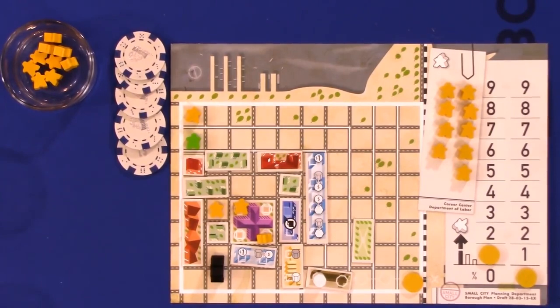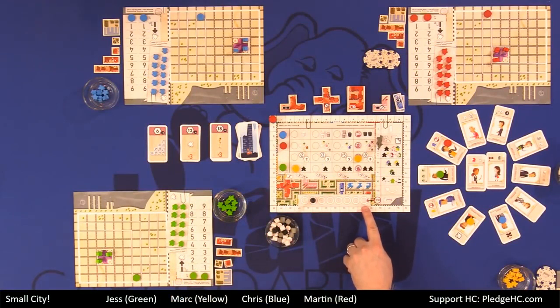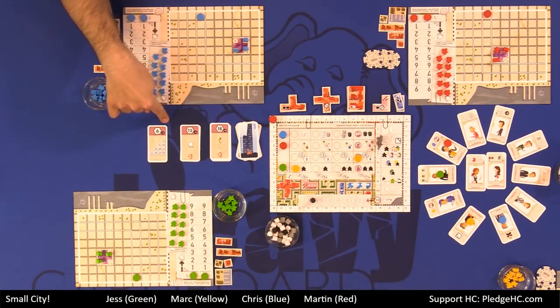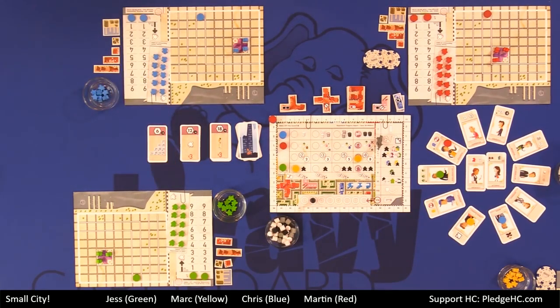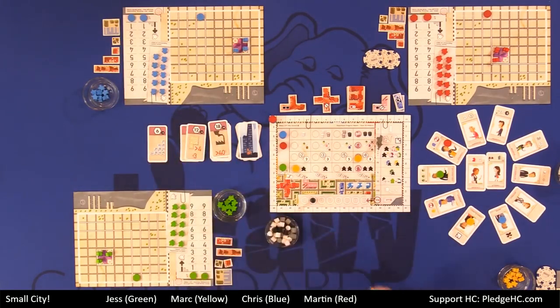We rinse and repeat for eight rounds. At the end of round eight, we gain or lose points based on whether we fulfilled our promise cards. Then we lose points for the pollution we have. We're each going to get one 6-point, one 12-point, and one 18-point promise card randomly and keep one of them. Then we determine who the first player is and start the game.